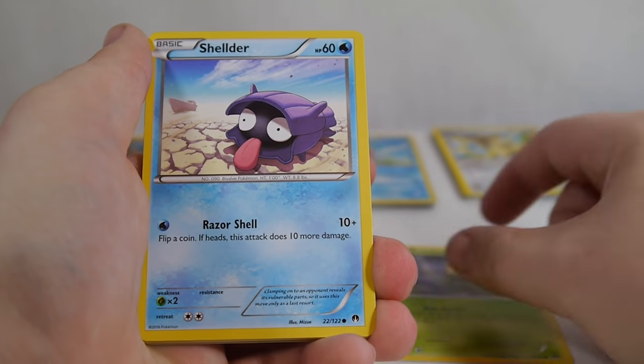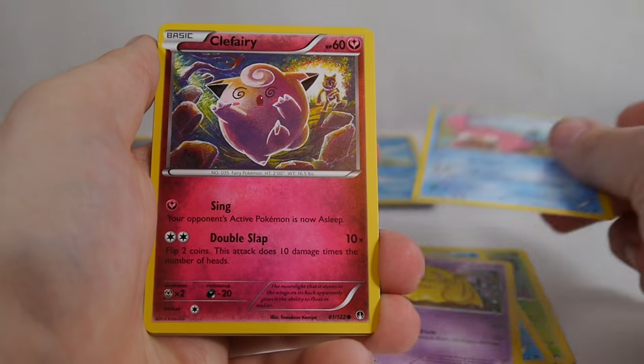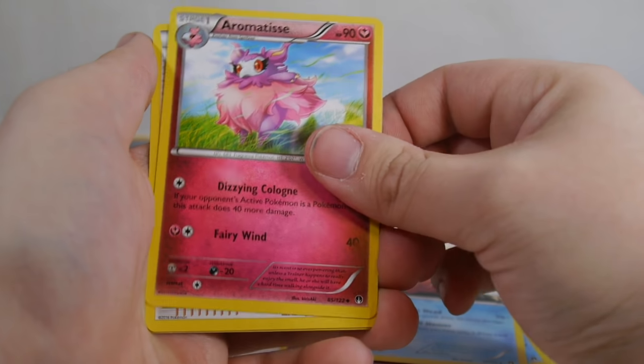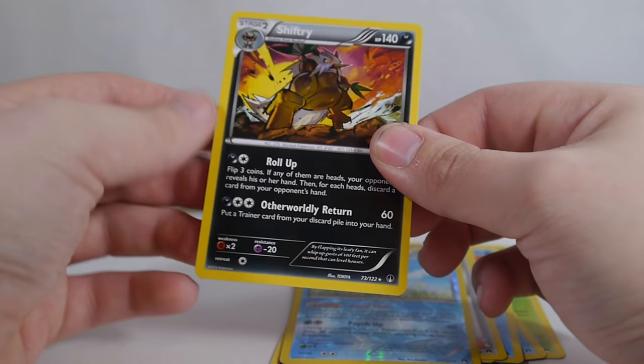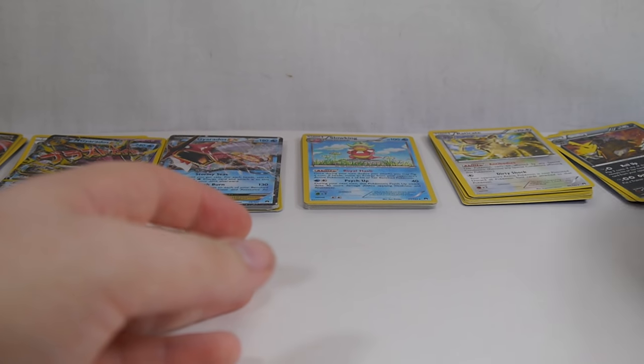Here is our Cricketot, Shellder, Drowsy, Slowpoke, Clefairy, Slowbro, Aromatisse, Tierno. Reverse Slowking — we got some Slowking action going on. And Shiftry is our rare — Otherworldly Return.